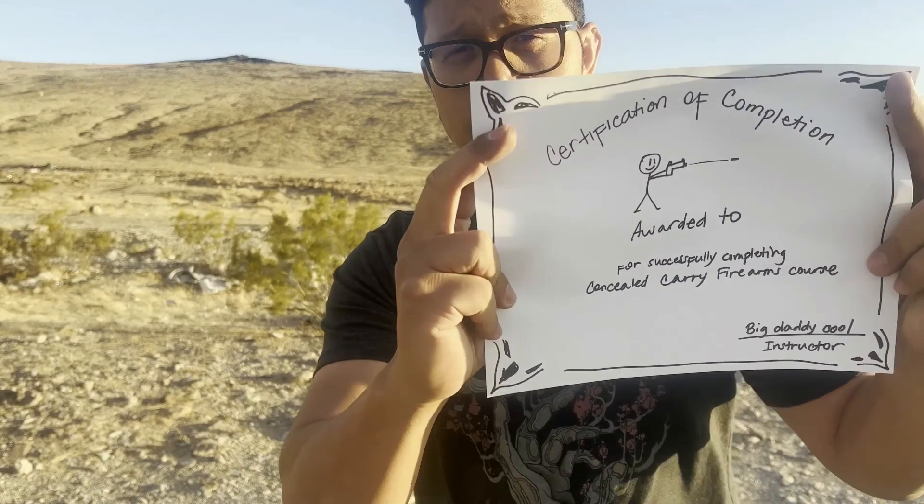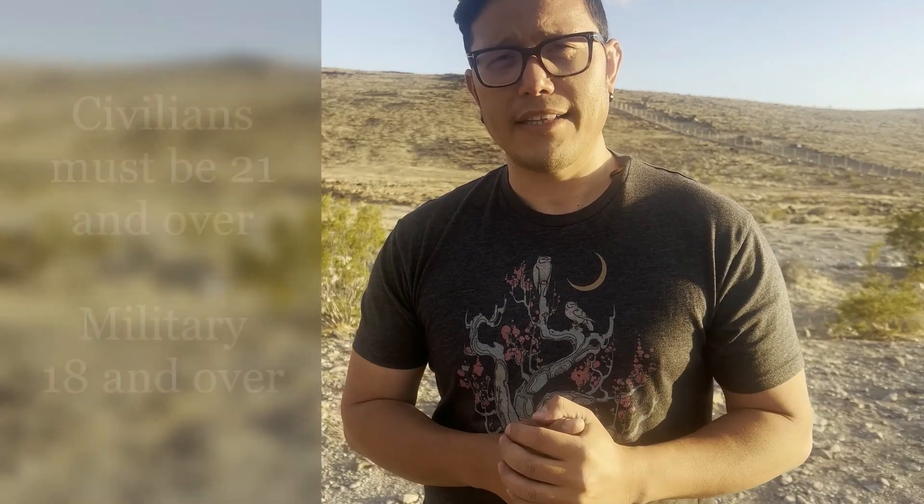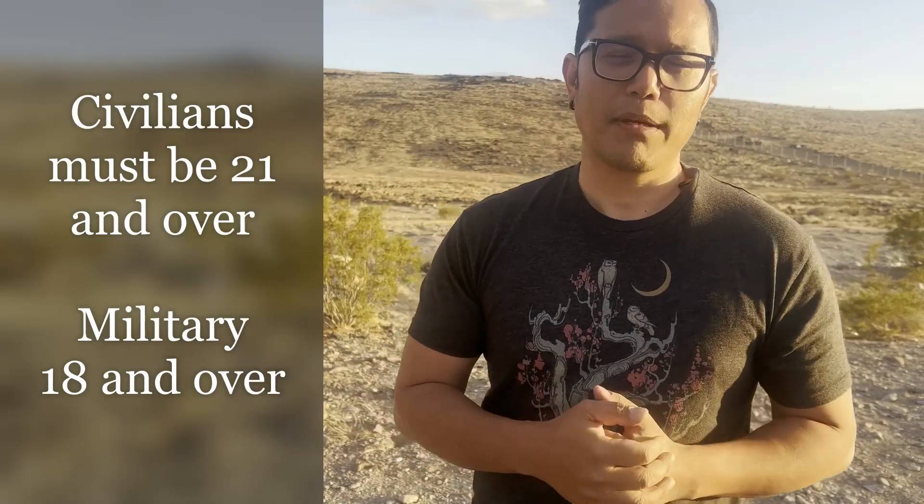Once you pass the firearm safety test and the shooting proficiency test, they will give you a certificate of completion similar to this. Next, you go to the sheriff's office and present your certificate of completion along with your driver's license or any form of identification.